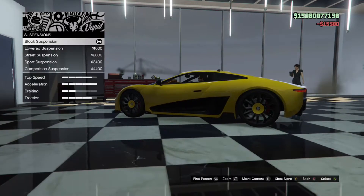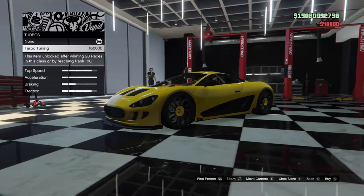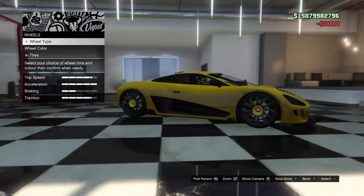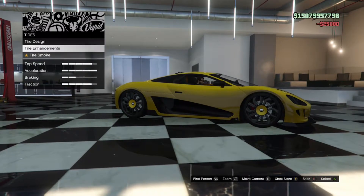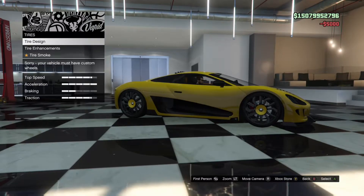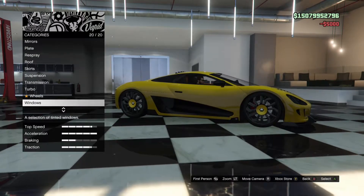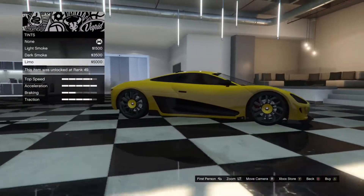I'm gonna go with this one because it has the logos on it. Then side skirts. I'm actually good with the stock wheels because they look really good on it. And then all I have left to do is tint and that's pretty much it.